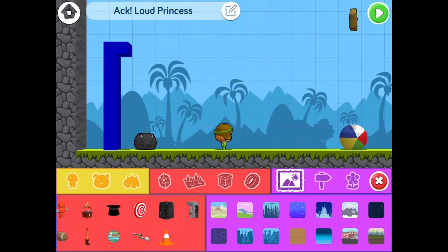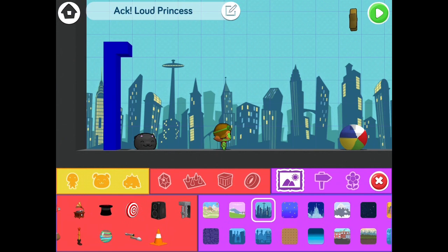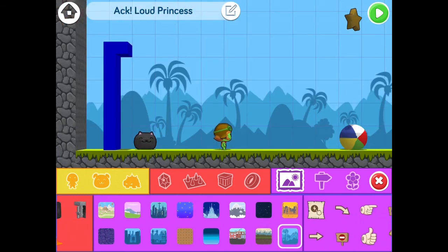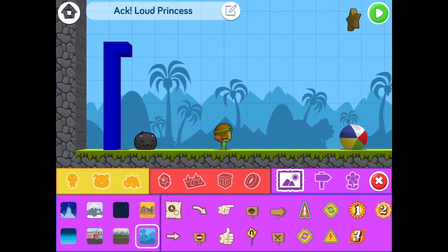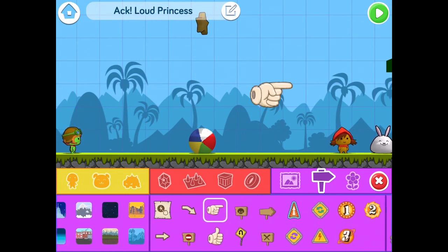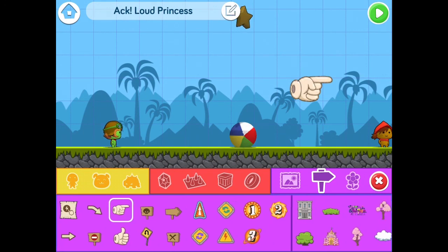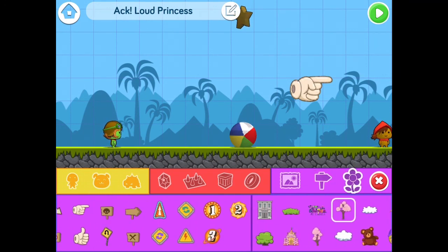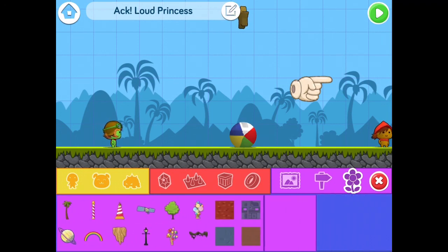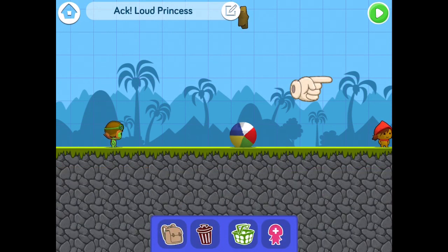You can change the background and add stickers — I'm going to add one sticker. Let's change the background. Yeah, this background — let's put this sticker over here. The stickers you can use to decorate your level. So yeah, that's it for the video. See you later everyone, in another football game — bye bye!